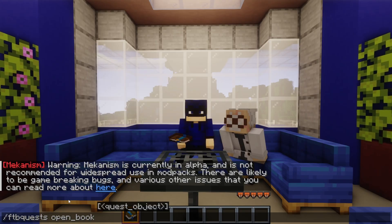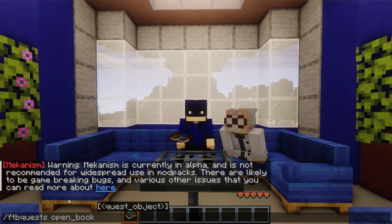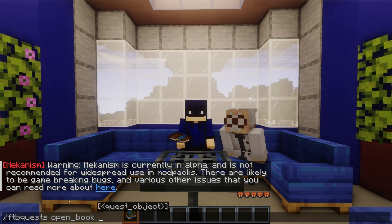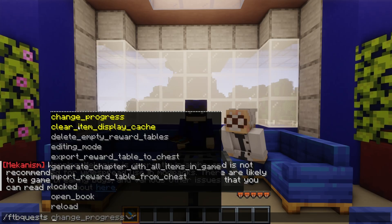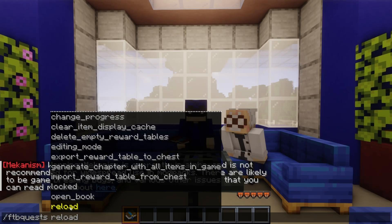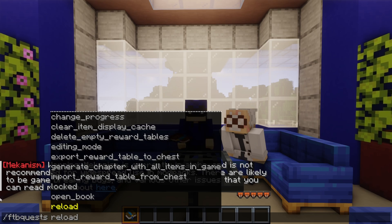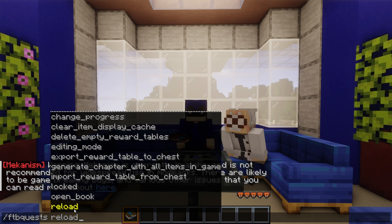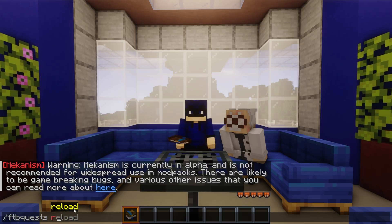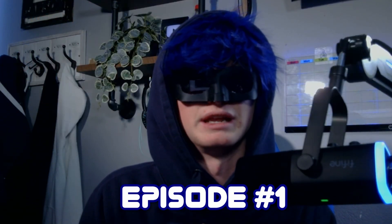The final command is 'reload,' which reloads everything in the quest menu — refreshing quests, data, reward tables, and any edits or structural changes. That covers all the FTB Quest commands. Congratulations on completing episode one of the FTB Quest mod tutorial series!